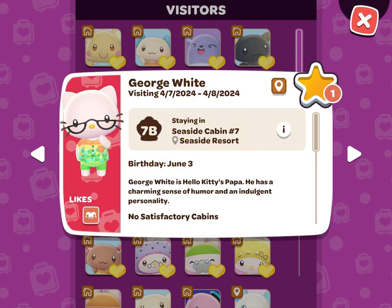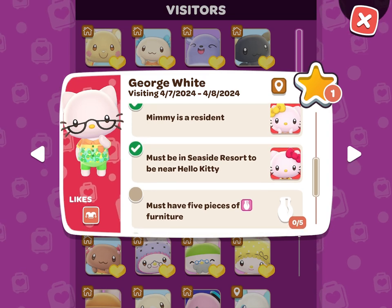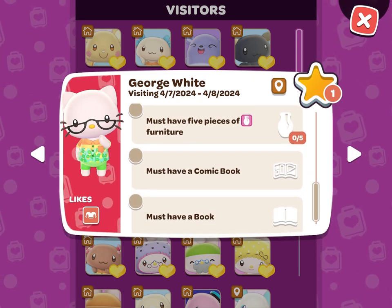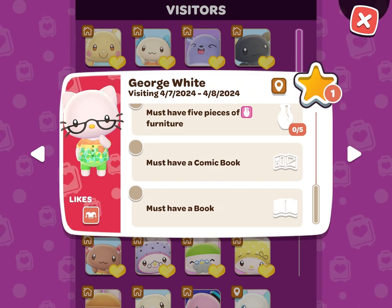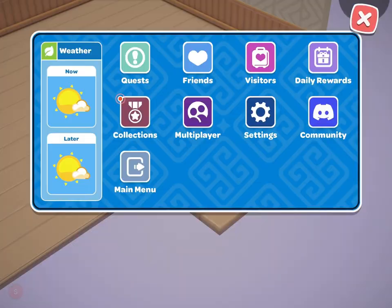The first requirement is that Mimi needs to be a resident. This means you need to prepare a cabin for Mimi, have her come to your island five times, do all the daily tasks for her, and then she will become a permanent resident. If you need help with this, you can check out the description box below for a video on that.